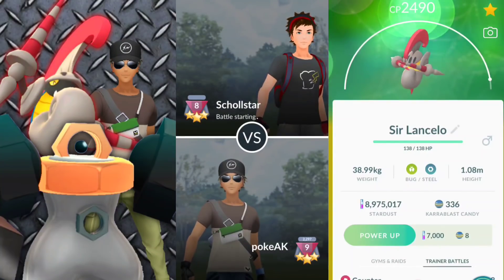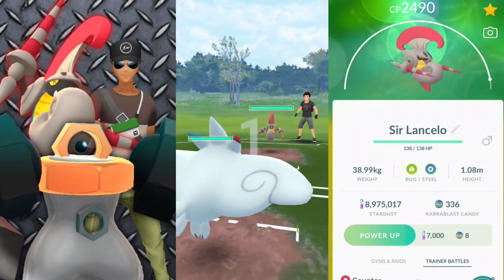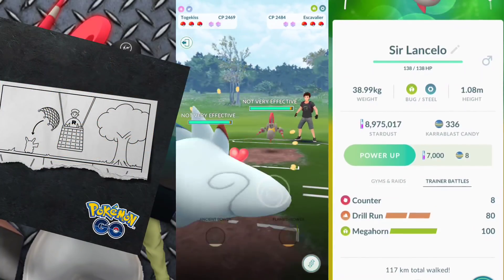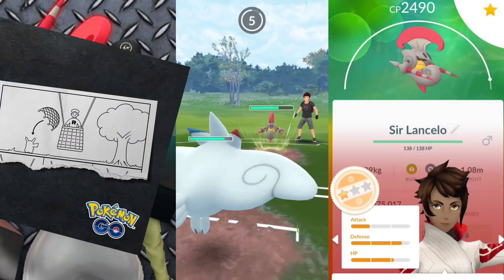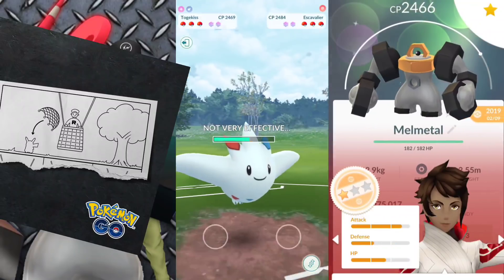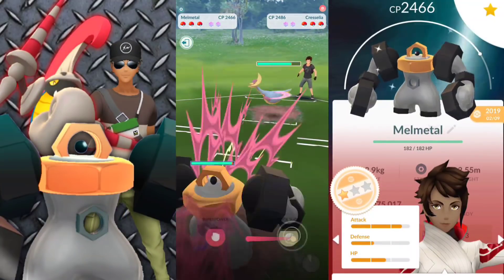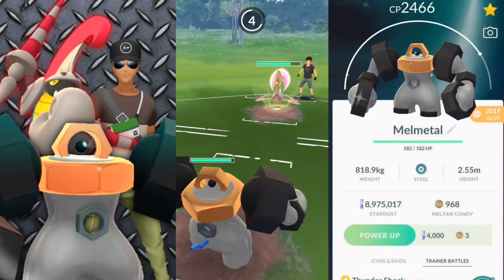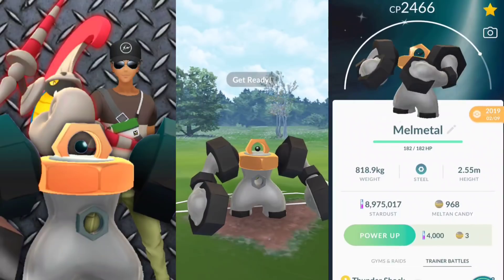Welcome back, trainers! We're going to be taking a look at a couple of Steel types, Escavalier and Melmetal. In my last video, I was going over the fact that Niantic tweeted out something potentially leading up to Mega Evolutions at GoFest, and it looks like that is not the case. It's actually going to be revolving around Team Rocket in the blimp trying to take Pikachu, and some blueprints that look like a 5th grader drew them. Typical Team Rocket kind of stuff.